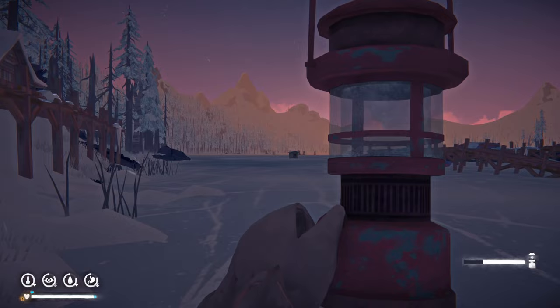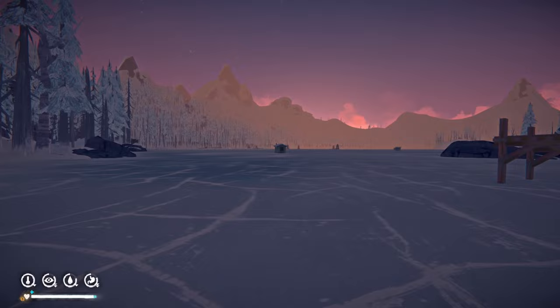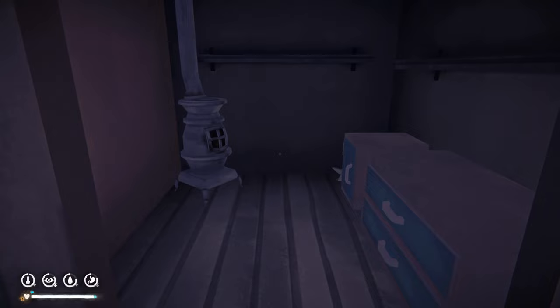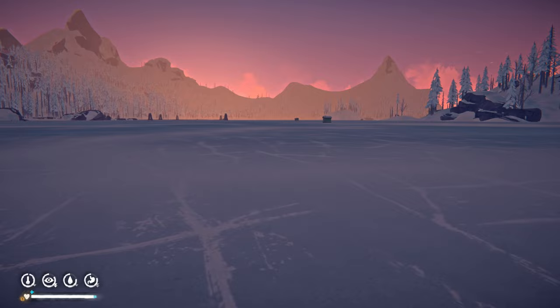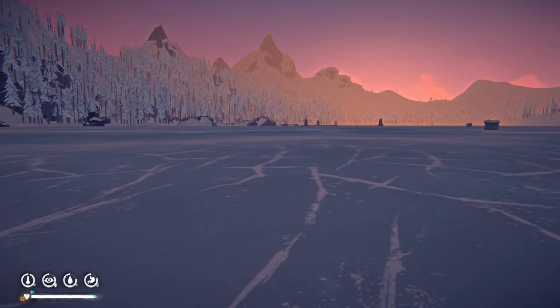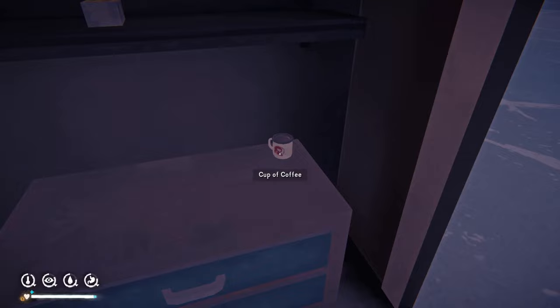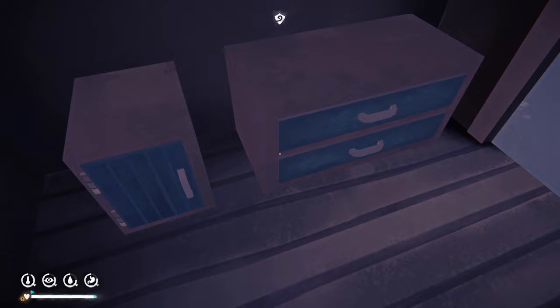We're going to explore a few fishing huts before heading back to our island. Wolves are over there but this side looks fairly clear. We find pork and beans, a hook, cloth. Another hut has coffee and revolver ammunition — of course it does, it's always revolver ammunition. We find a green flare too. We nip back to the island — not too shabby overall.